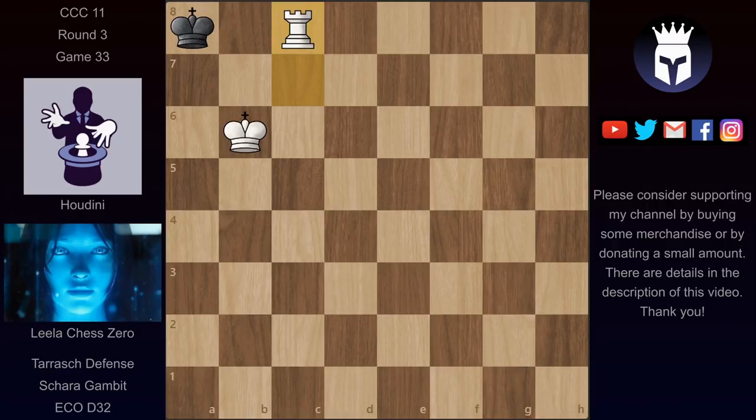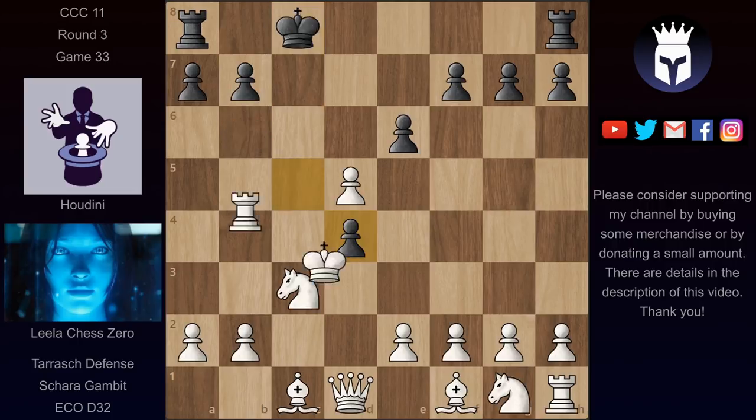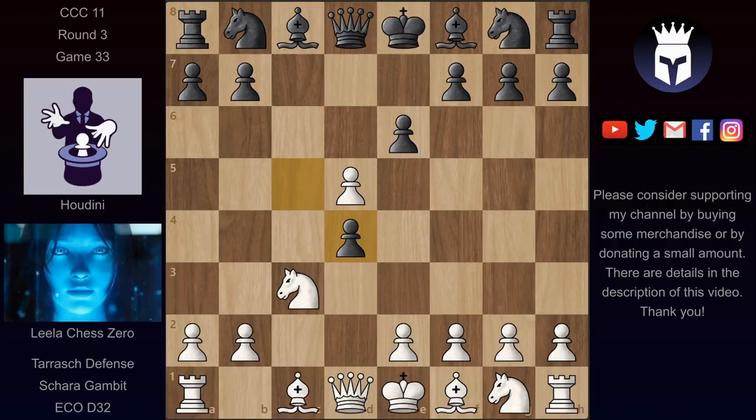A very interesting choice by Houdini to play the Shara Gambit, giving up a pawn for activity. He got activity, but Lila defended very, very well and in the end she managed to win with the extra pawn.